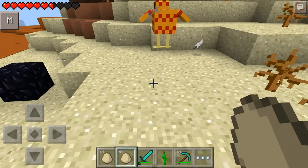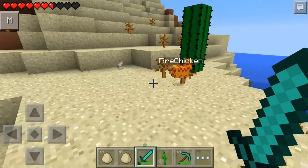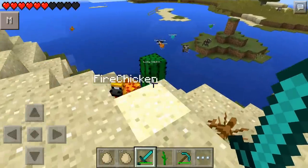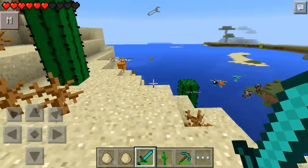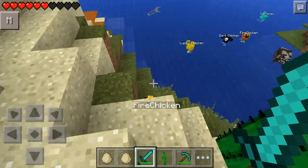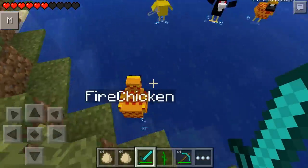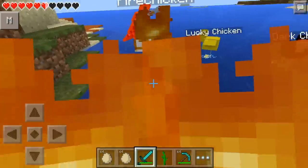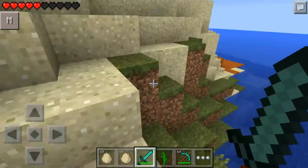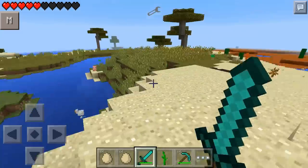Next up is the fire chicken. There's no big rewards if you can guess what the fire chicken does. He puts me on fire as soon as I hit him. Luckily, it doesn't kill me, but it does take quite a bit of damage. He hits me again. I think he actually dropped fire, which is quite interesting. So, he burns us and drops fire.